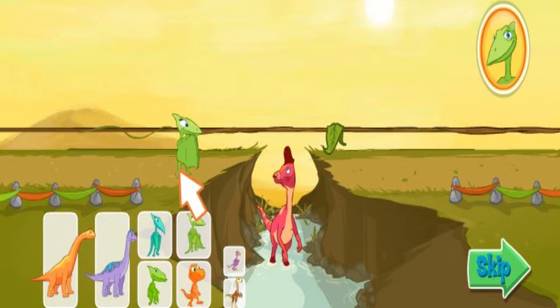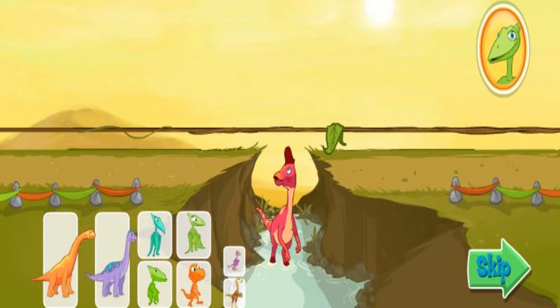Click on your dinosaurs to add them to the rope. Click on them again to take them off the rope. The most dinosaurs you can add to the rope is four. Add dinosaurs to the rope until the weight of your team equals the weight of the other team. Remember, the most you can use is four. You'll know the two sides are equal when the leaf is right above the dinosaur's head — so close he can eat it!